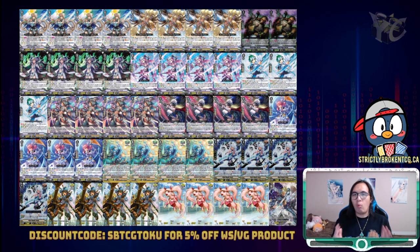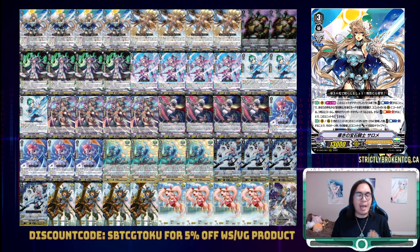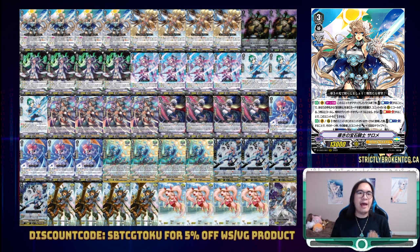Here's our new Queen — the one, the only, Leading Jewel Knight Salome. As a Vanguard, at the end of the battle that it attacked, you can Counter Blast 1 to call from hand 3 Jewel Knights to occupied rear circles. If the opponent is Grade 3 or greater, you can also Soul Blast 4 to re-stand herself. On either the Vanguard Circle or the Rear Guard Circle, when another unit is placed on her circle, you can Counter Blast 1 to give that unit 10k and a drive — a very solid card for the Jewel Knight archetype. One of the key things to note about Salome is that the Superior Call from hand isn't restricted to your opponent being at Grade 3; only the re-stand is.